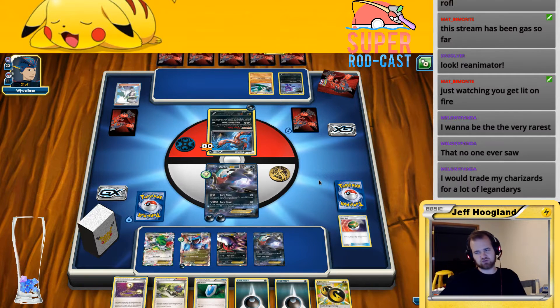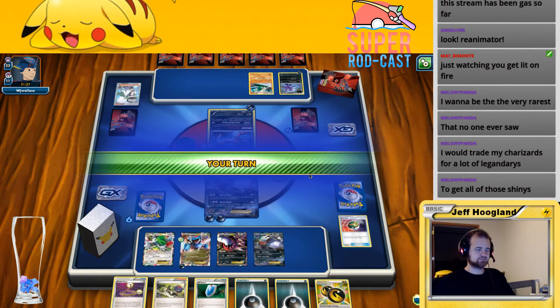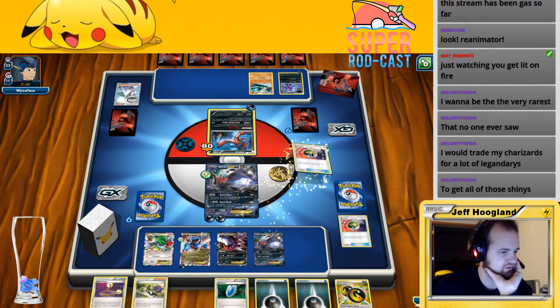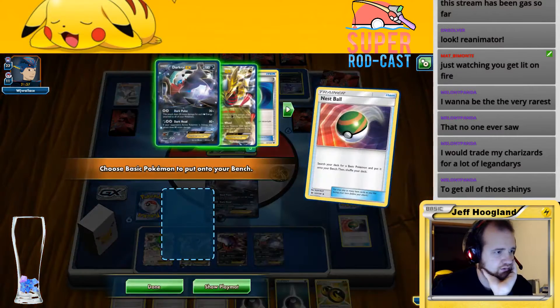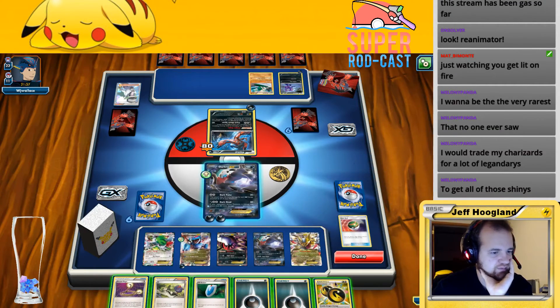We're going to make some changes after this — I think we're going to swap back up to four Ultra Ball and add another N. I'm going to go ahead and play this Nest Ball out, which has just been solidly medium. This might be better in the standard deck than this version.